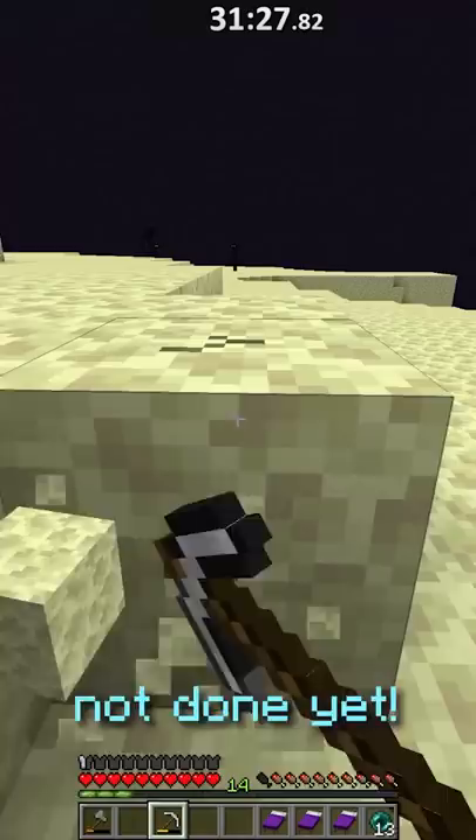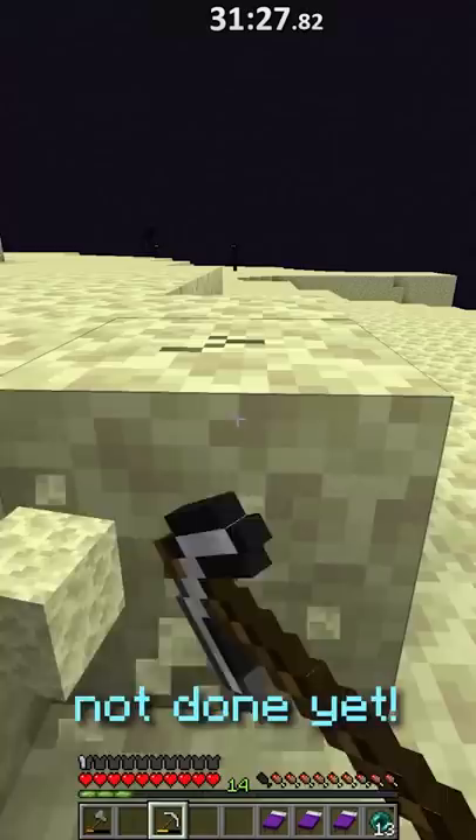But we're not done yet. I get some blocks to go into the end gateway, and I find an end city with a ship almost immediately. I get all the blocks I can until my pickaxe breaks, tower up, and that's how I got an elytra in 36 minutes and 55 seconds.